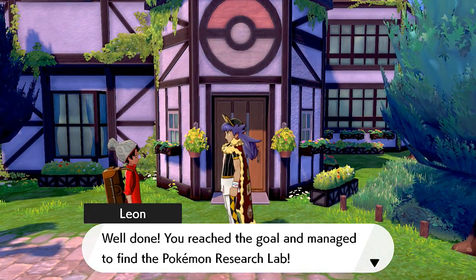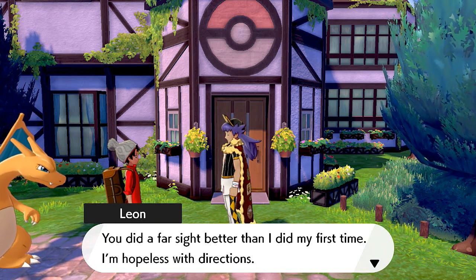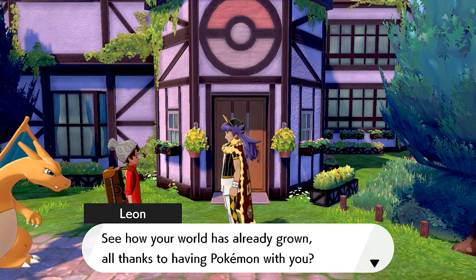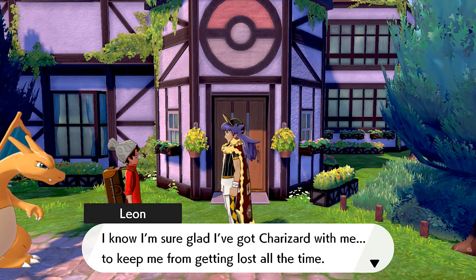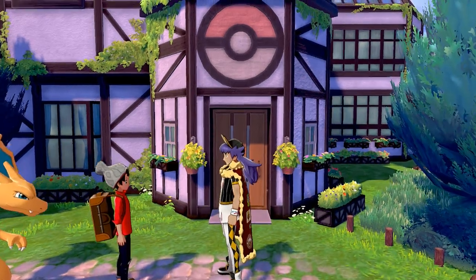Leon says well done for reaching the Pokémon Research Lab — and he managed to find it too, which is impressive since he's hopeless with directions. He says see how your world has already grown, all thanks to having a Pokémon with you. He's glad he's got Charizard to keep him from getting lost.